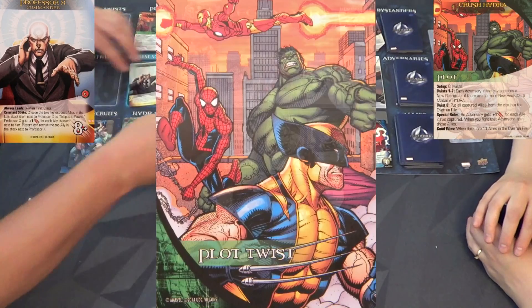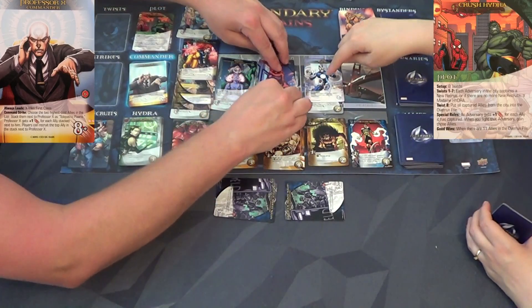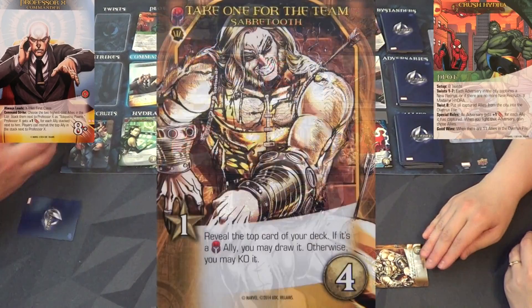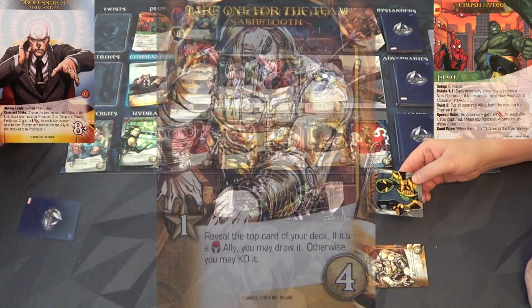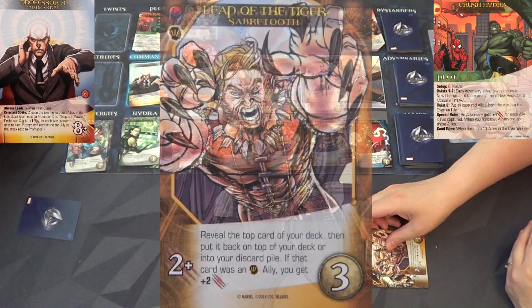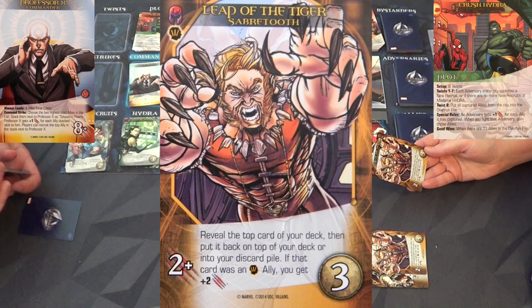Plot twist! A new recruit goes under here, here, here, and here - their attacks are now extremely high, like seven or eight. Take One for the Team Sabretooth - it's not a brotherhood ally, KO it. Get that trash out of here! Leap of the Tiger Sabretooth - reveal the top card of your deck... if it's an instinct ally, yes! You get plus two attack.